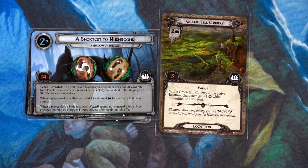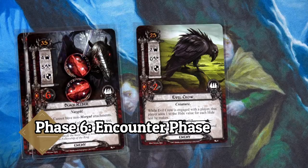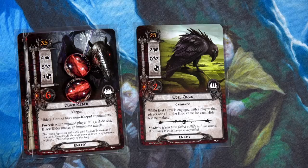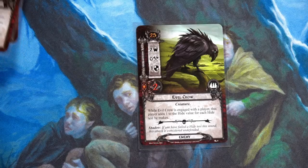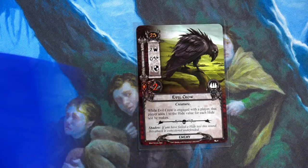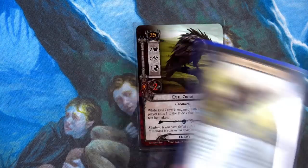We finally travel to the Green Hill Country. While this is the active location, characters get plus one willpower while committed to a Hide test. During the encounter phase, the Black Rider will go down to the Rohan deck — the Hobbit deck doesn't want to take it. The Evil Crow: the Hobbit deck doesn't have to engage it, but they will, because they get to draw a card. They draw another Hobbit Pony — sweet!